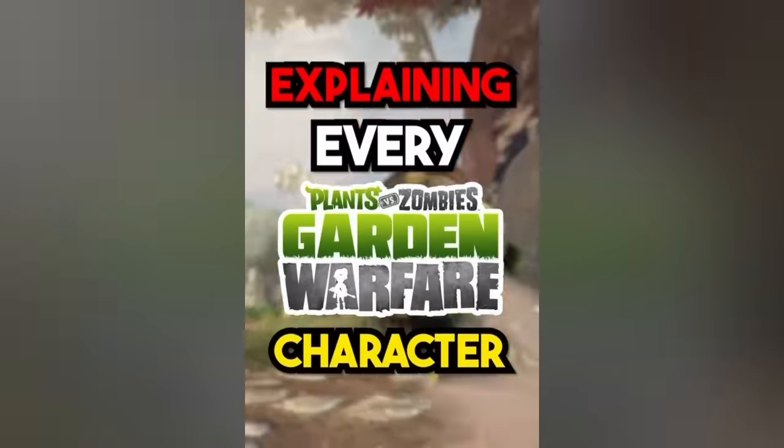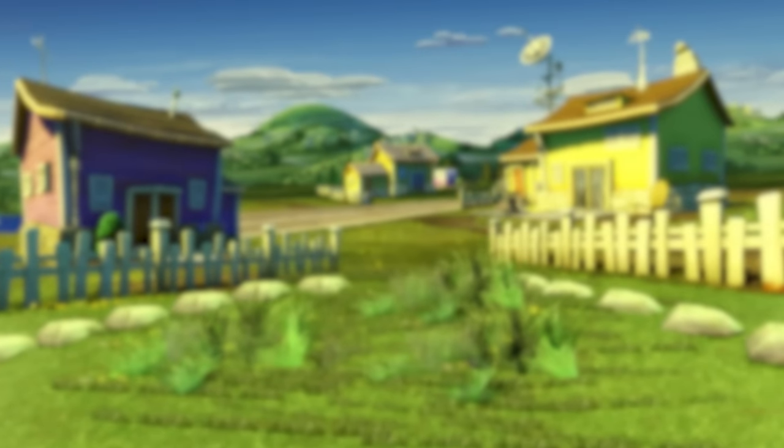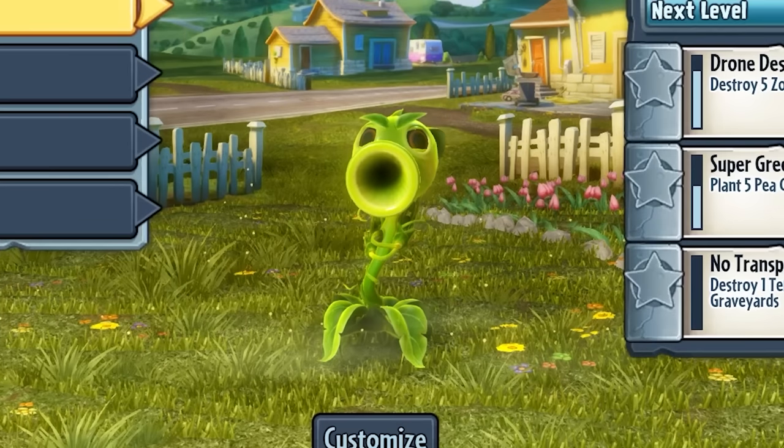Explaining every Garden Warfare character in 60 seconds. Starting with the plants, you've got the Pea Shooter.